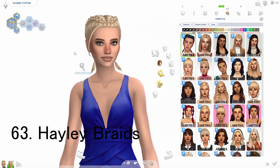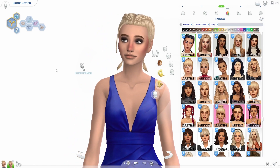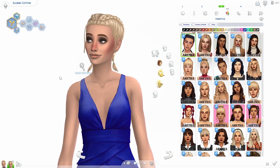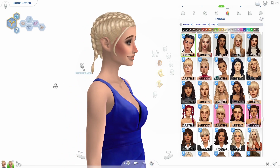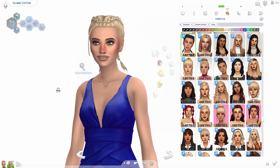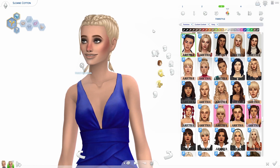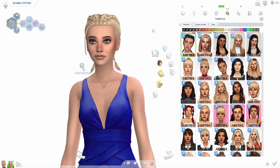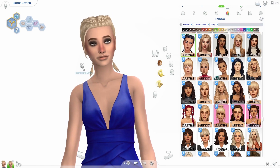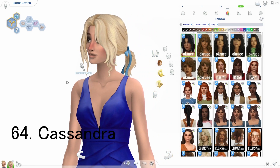We're getting down to the last two. This is the Haley braids — earlier I had a hair called the Haley hair and this one's the Haley braids — same name, same spelling, different creator. This one's really pretty — it's just a little braid set with a little piece hanging out right there. Super cute. This one would look good on a teen, like a preteen almost.